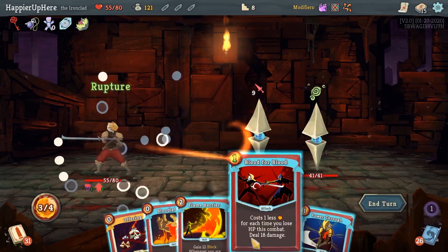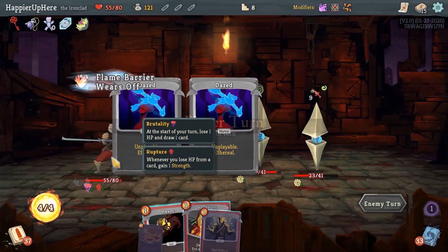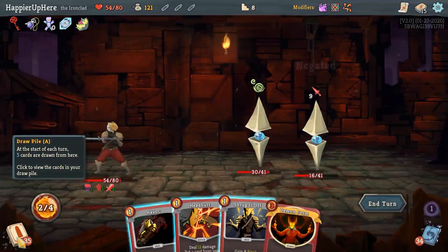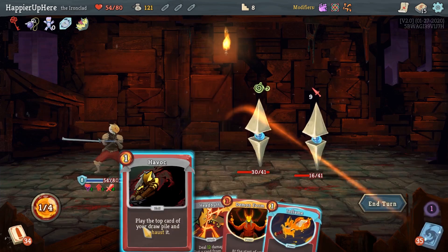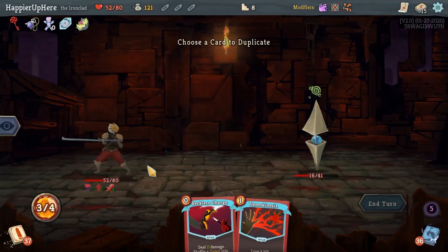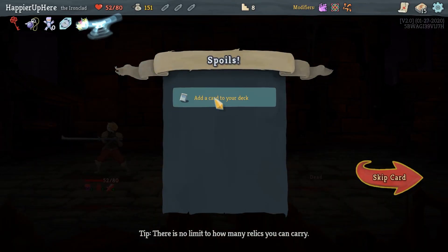Blood for Blood — actually Rupture is pretty good for extra strength. Let's do Rupture, Blood for Blood, and then Flame Barrier for defense. I realized Brutality is going to deal a lot of damage long-term, so I have to be careful. Let me see what Havoc is going to play. I can draw a card and then use Havoc with the Fiend Fire, but then I might still take damage — actually very little. Yeah, let's just do it. I'll take one damage but this guy is dead. And then here we can probably deal with the Reckless Charge. Havoc is going to play a Berserk — which, he's dead, right? We've got Horn Cleat: at the start of your second turn, gain 14 block. Very nice.